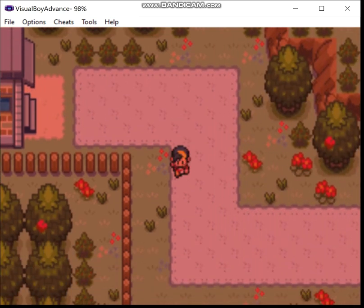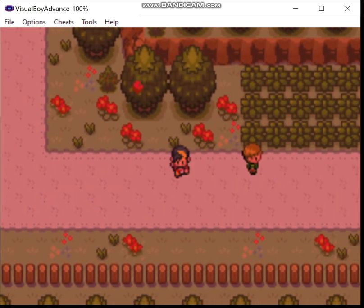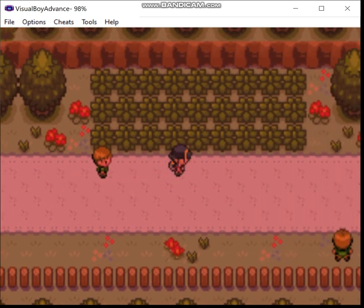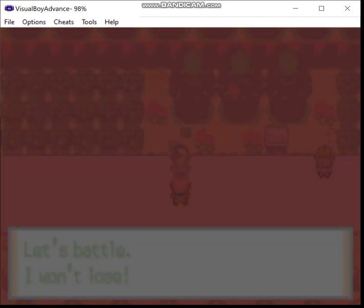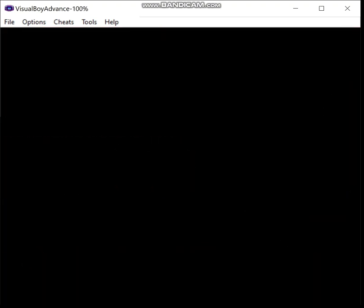Greetings! Zero here and welcome back to Licked Crystal Fairy Pseudo Monotype. Last time I beat Mr. OC Donut Steel again, enabled the Gambling Addict in exchange for teaching Cliffable Thunderbolt, and I obtained both the Rainbow and Soul Badges.